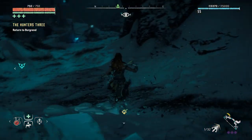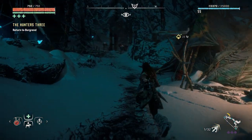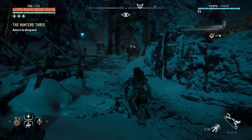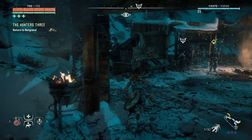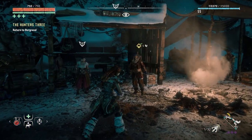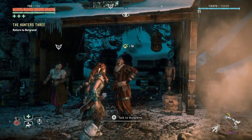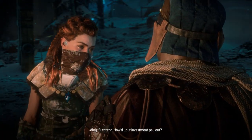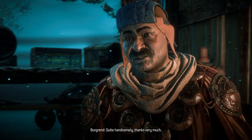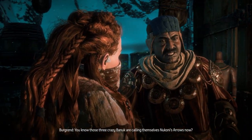I did something really dumb last episode — I keep forgetting to complete the actual side quest we're doing. We were supposed to speak to Berggrind in the last episode. I just forgot. So check it out — we need to speak to Berggrind, and I'll tell you what we're doing afterwards.